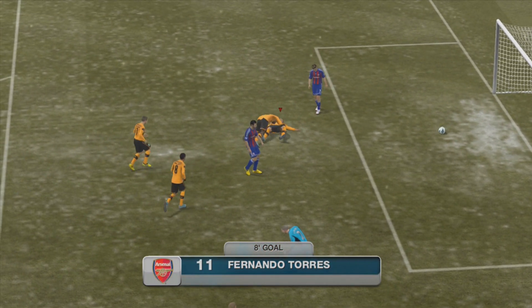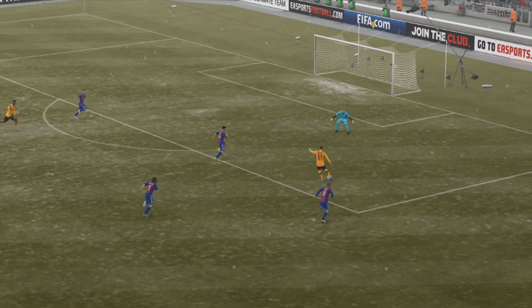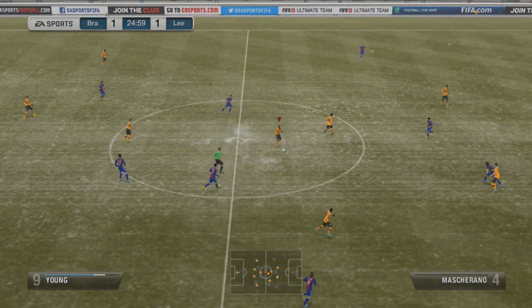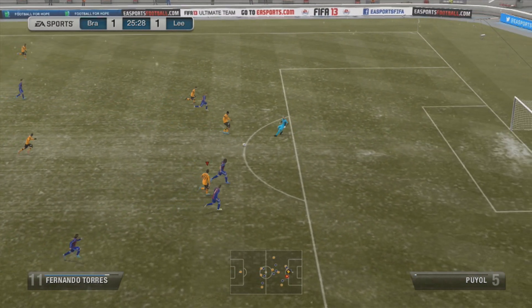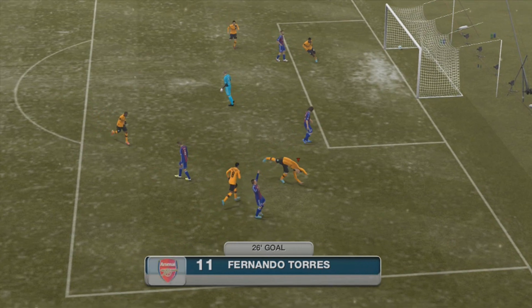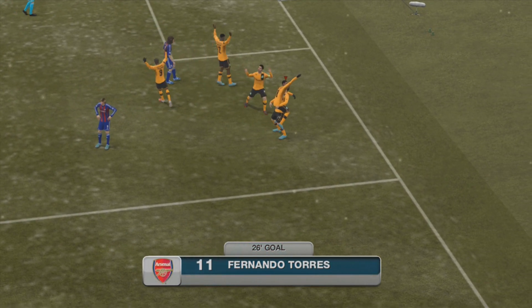That was 1-1, so I knew I had to step up my game. I knew his defending was not very good, so I could easily run rings around him with my strikers. Sturridge with a through ball — great ball — Sturridge through to Torres. Bit of a sweaty goal, but he still had to get through two defenders to score, so is it a sweaty goal or not?